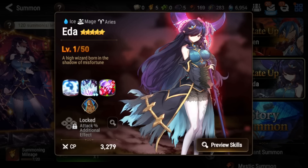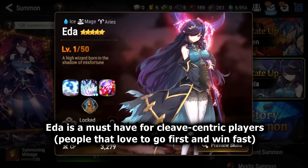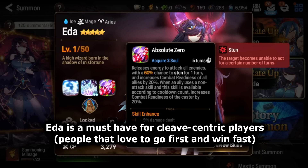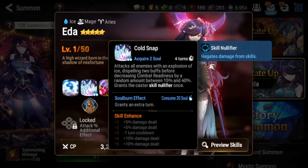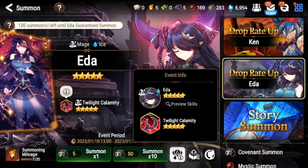Ada is a super powerful cleave unit — if you love to go first, she is basically a must pull and one of the best cleavers in the game right now for PvP. She does crazy damage, can build high damage while still taking her turn via the S3 CR push from ally non-attack skills, can stun lock enemies, strip buffs, push enemies back, and has skill nullifier to survive another turn. It's just a super overloaded cleave kit. However, if you're newer to the game and not interested in PvP yet, she's probably not a good option.